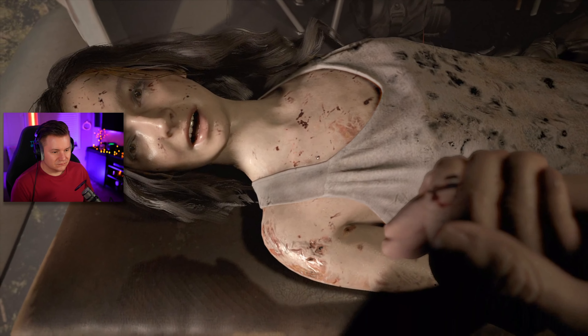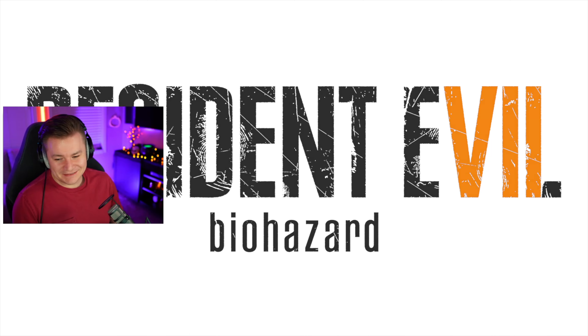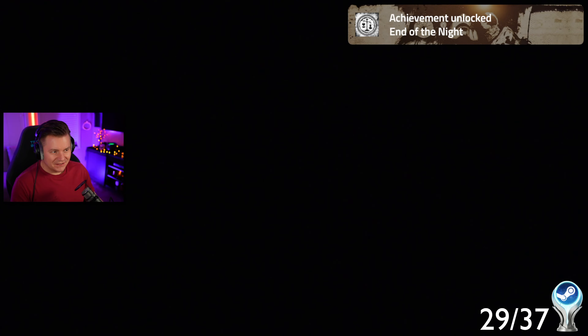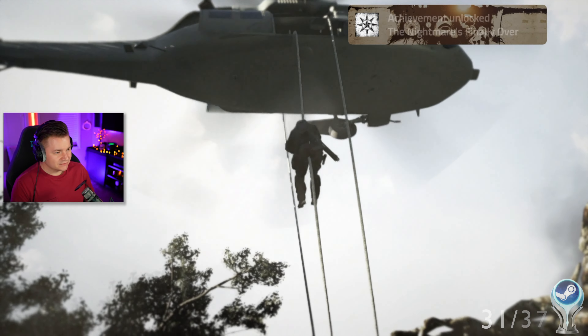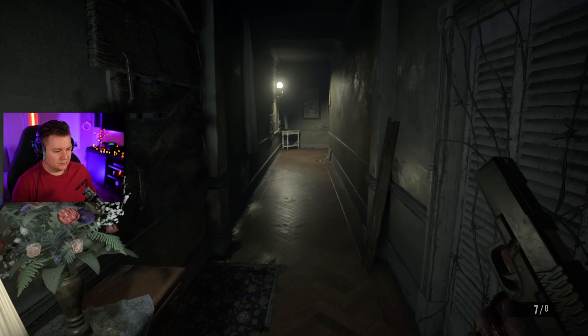The game ends with Ethan and Mia safely getting flown away in a helicopter. What a good game! For the first playthrough, we get achievements for getting the first ending and two that stack for beating it on normal difficulty — eight hours for our first playthrough, not bad. We have to do a second playthrough where we speedrun it, a third on Madhouse difficulty, collect a whole separate set of coins, and get a different ending.